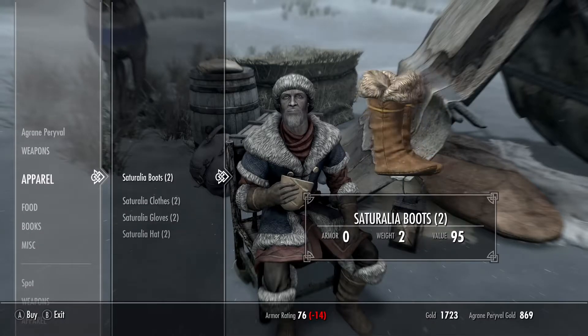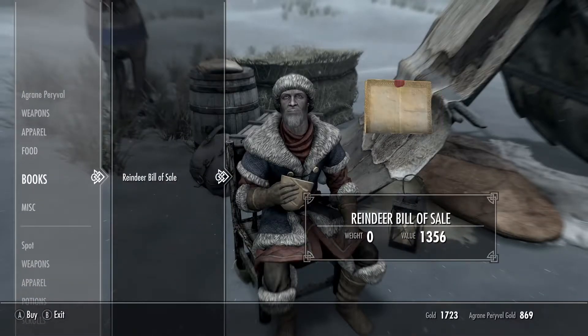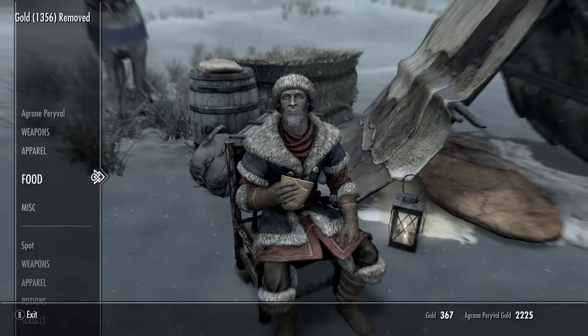Then you're going to want to scroll down to his books and he'll have the reindeer bill of sale that you can purchase. That alone costs 1,356 gold, so to purchase everything you'll need 1,885 gold.